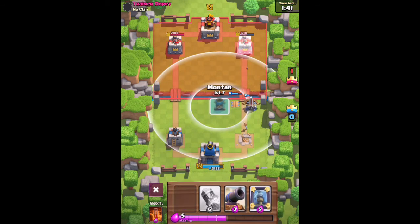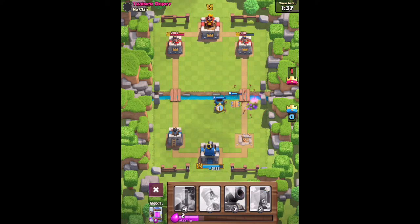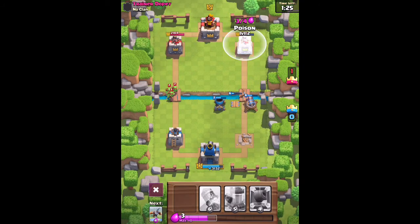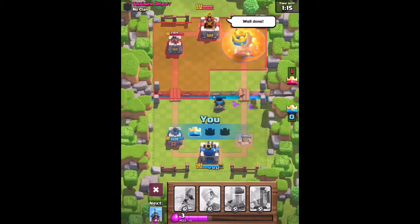Now I'm going to go down with a Mortar — the Mortar can also target the tower, I think. It should. Will it be able to? Yes, it will! Perfect. Now we're going to take his tower with that Mortar. And then let's throw down a Poison spell there, and that tower is going to be gone. Alright, so we're actually not losing to a trainer. This is really funny.